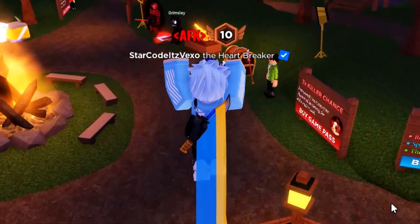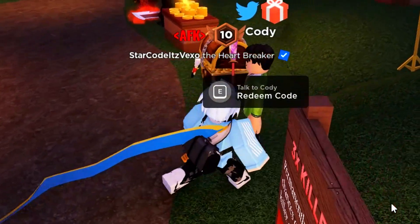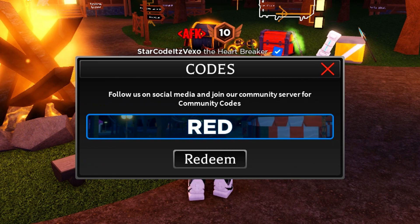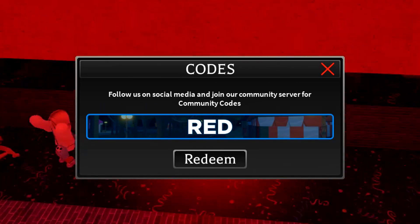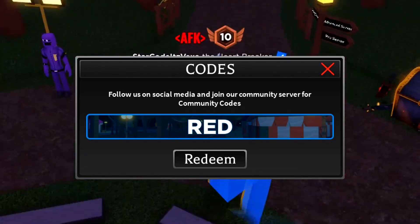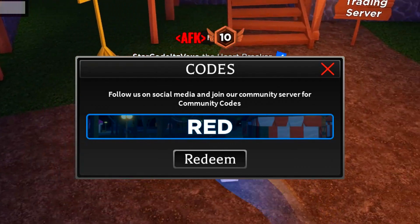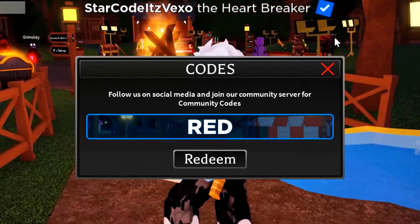Let's get stuck in and redeem these codes. If you don't know how to redeem codes, follow exactly what I do: go to this NPC called Cody, and over here you can redeem all of the codes. Keep in mind I've got loads of codes to redeem so it's going to take a while, but we'll slowly work through them.